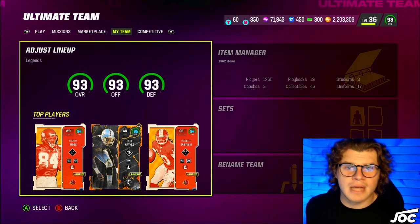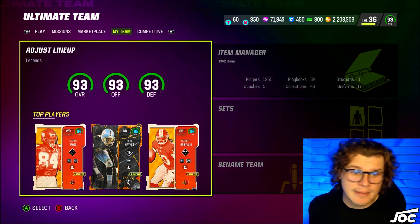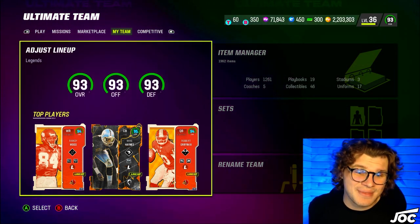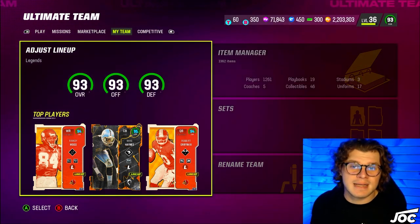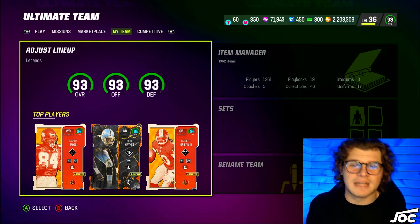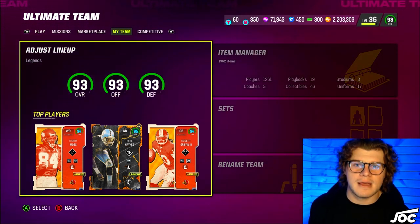So I sold my team before Blitz — you guys knew this — and during Blitz I went and built the Legends theme team. 93 overall with a 93 offense and a 93 defense. This team is juiced to the gills, and we have the players that fit my scheme. That makes me very excited. Let's take a look at the lineup.